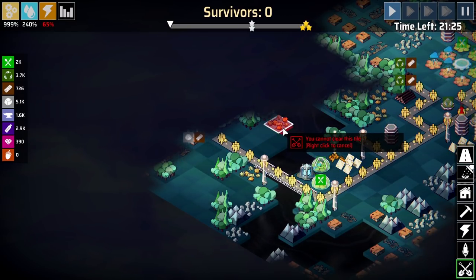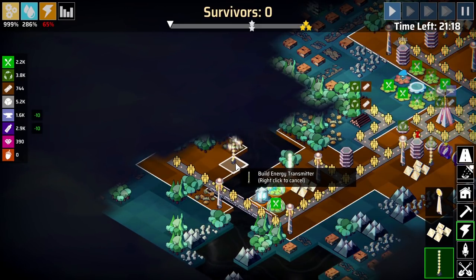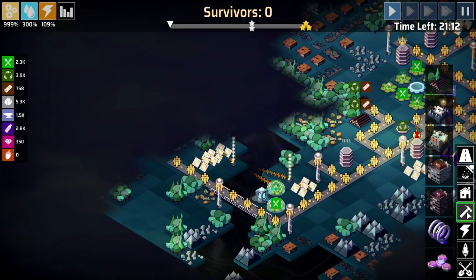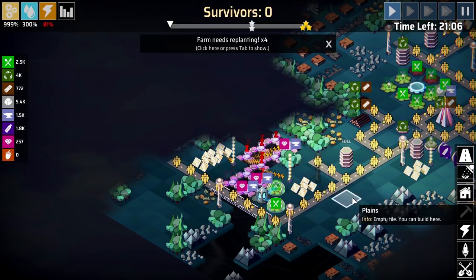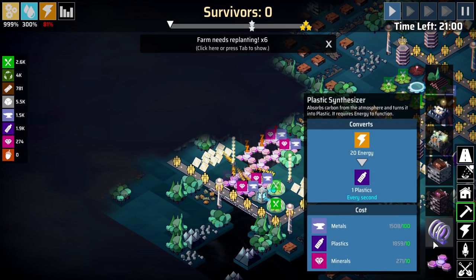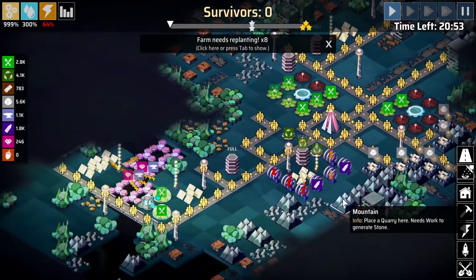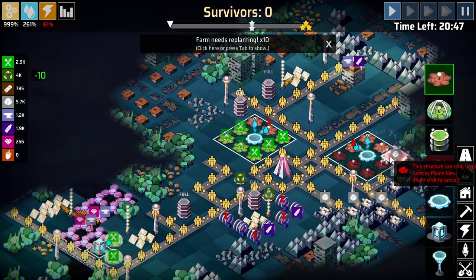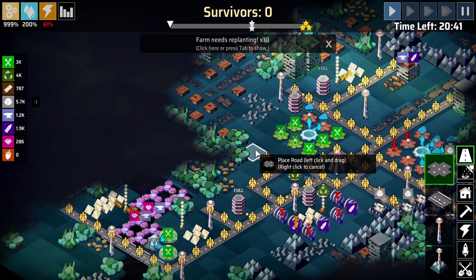I think we'll set up a different kind of thing on the edge here which is going to bring in metal and minerals for some energy. This thing brings in plastic, which we might actually make some more of. Let's see if that's going to have enough power — hopefully it will. We need to put down more of these. How are we doing for time? We're at 20 minutes. Got to keep managing these forests as well, got to keep the production up.